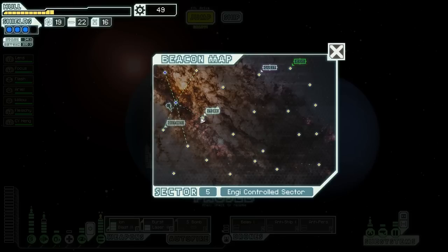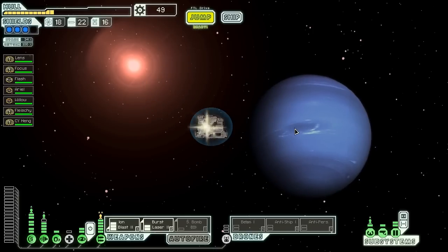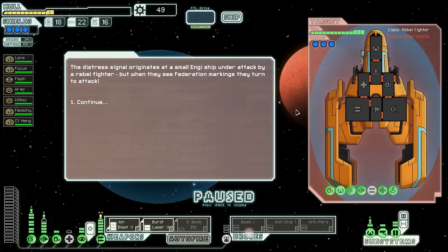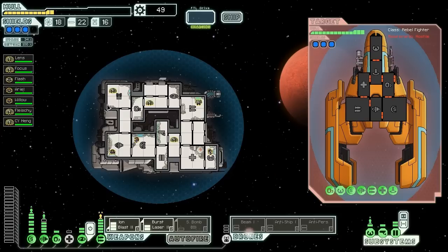There's a distress beacon over here, a store over there, so let's see what we can get. The distress signal originates at a small NG ship under attack by a rebel fighter, but when they see our Federation markings, they turn to face us instead.